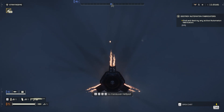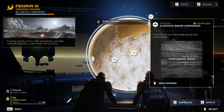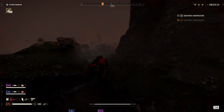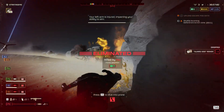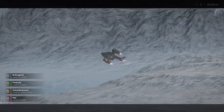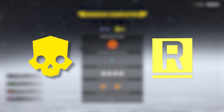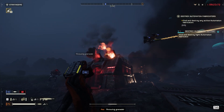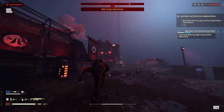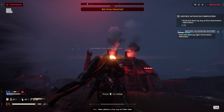Helldivers 2 has an incredibly satisfying gameplay loop at its base level. When starting a game, the player picks a planet to play on, all with different innate effects like reduced visibility, earthquakes, or freezing that reduces overheat frequency. On each planet, players embark on operations containing multiple missions to complete for experience to level up, medals to unlock gear in the battle passes, requisition slips to purchase powerful stratagems, and even the premium currency, super credits. You could technically earn all of this for free — which I really appreciate, especially when you already have to pay to play the game itself.